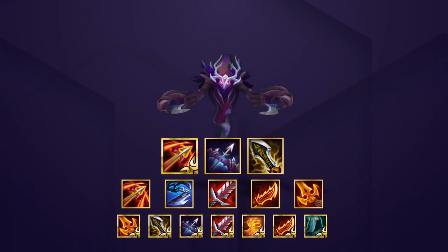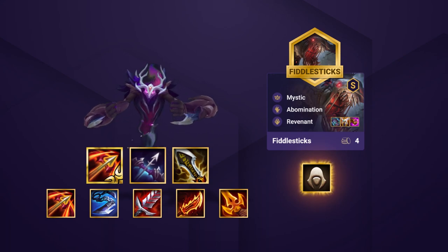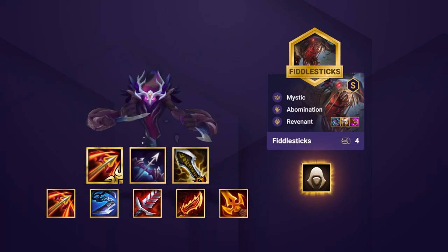As for our secondary carries, Fiddlesticks is where you want to put your Assassin emblem. Voli and Ivern are going to be tanking for us, and Fiddle can do some real damage in the backline. Enemies will often clump up to protect their carries, and an Assassin Fiddle can wreak havoc.